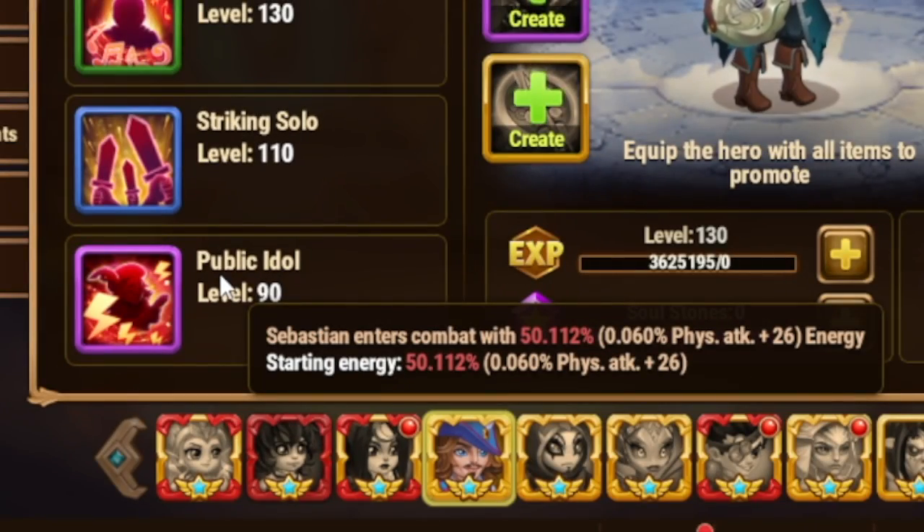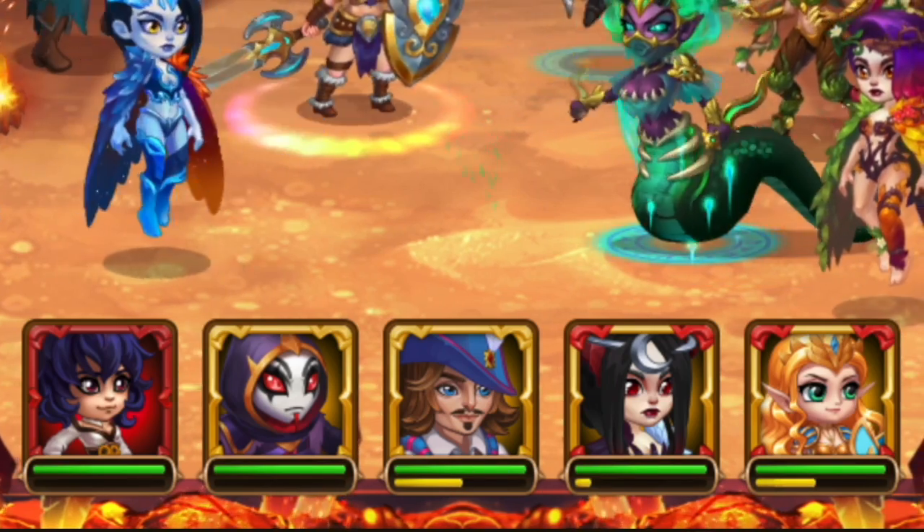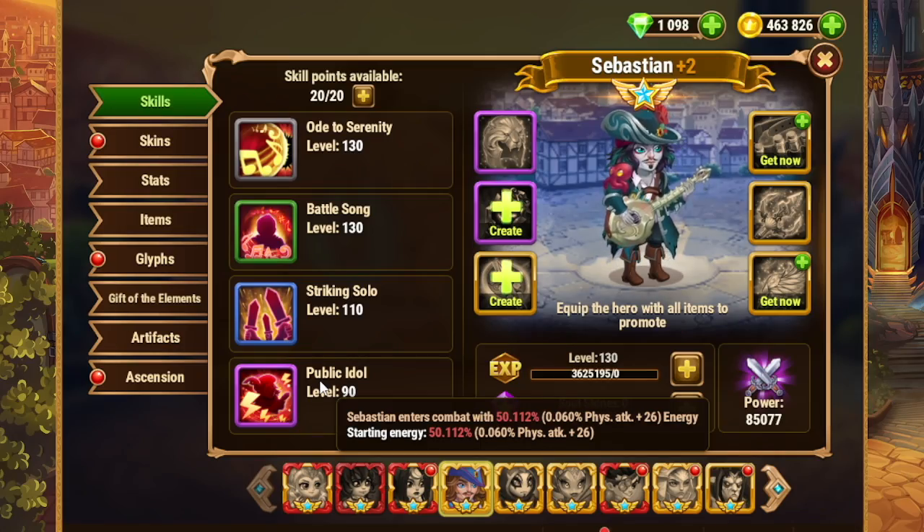This goes very well with his violent ability that lets Sebastian ult very quickly. He starts the fight with 50% energy, as you can see here. My Sebastian is at 85k — you can definitely push it much higher depending on what pet choice you have on him and how high you have him leveled up. Protecting debuffs is what a lot of people use in a lot of teams.